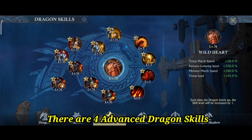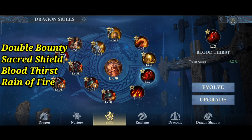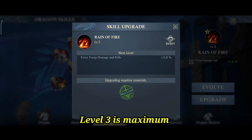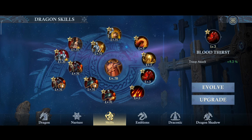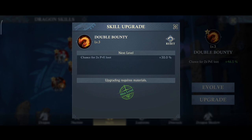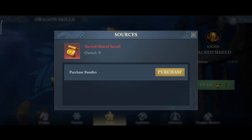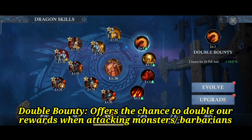There are four advanced dragon skills: Double Bounty, Sacred Shield, Bloodthirst, and Reign of Fire. These skills can be upgraded after unlocking them, and level 3 is the maximum. Each advanced skill has different requirements to unlock and upgrade them. Now let's look into them.